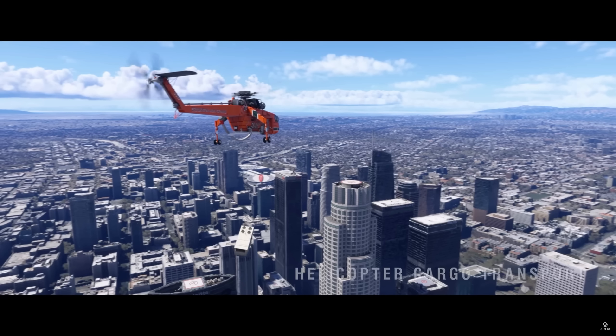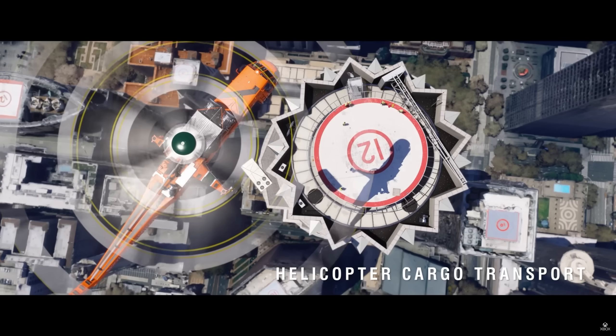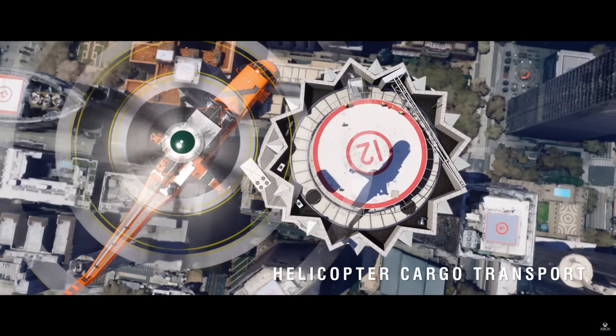Here we are with the Sikorsky S-64 in Los Angeles, California — a helicopter cargo transport shot of us bringing a rooftop air conditioning unit downtown. The trees look somewhat similar to the early Microsoft Flight Simulator look — a bit too big — but it looks cleaned up. Sadly, no moving traffic on the ground yet, though they said at Flight Sim Expo last year that would come. The building we're dropping onto is a 3D model, while everything else uses photogrammetry. You can see the jagged tops of the buildings. The Sikorsky looks beautiful.